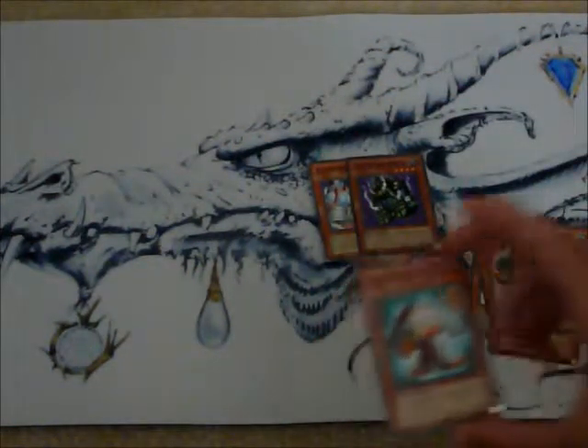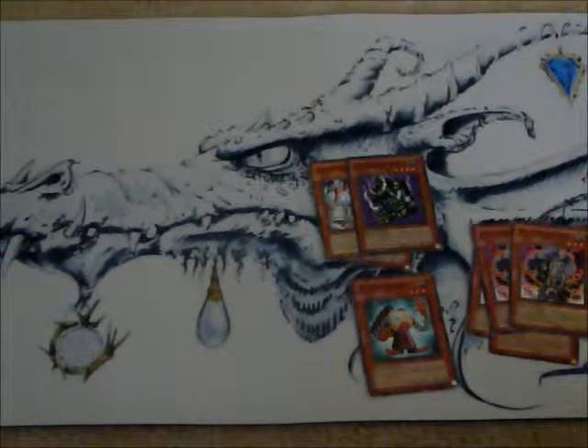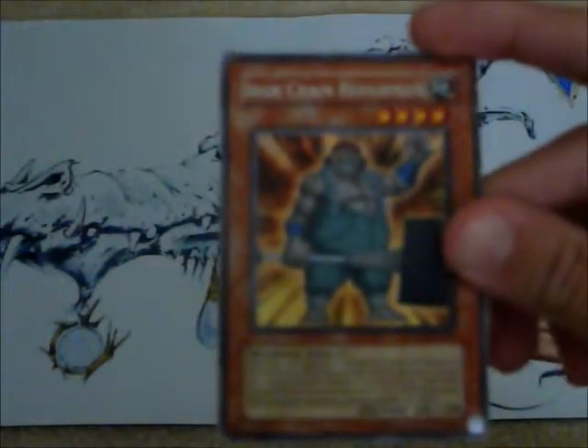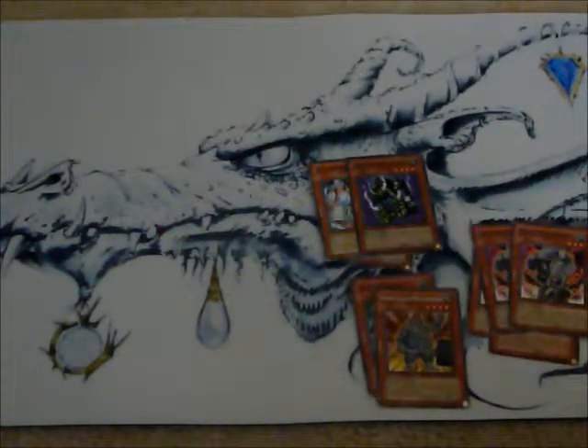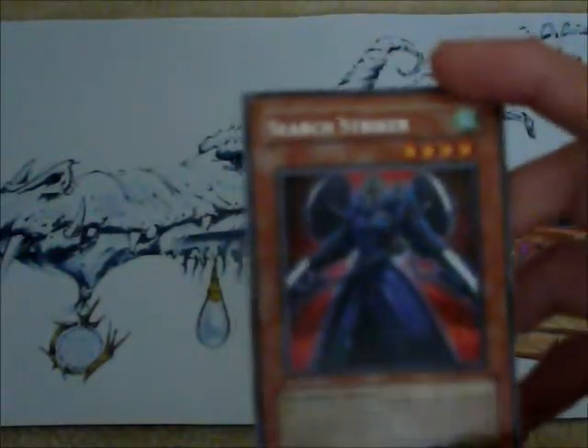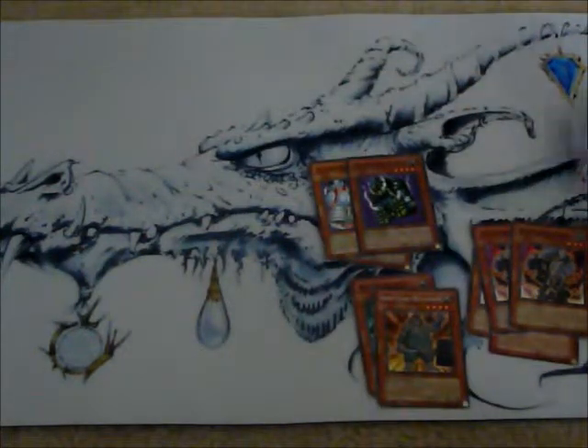You're going to need Iron Chain Coil — he's basically the tuner to bring out Iron Chain Dragon. You can use his effect, which allows Iron Chain monsters to gain some attack and defense. Iron Chain Repairman can bring Iron Chain monsters back from the graveyard once per turn, but then he cannot attack. Search Striker is really good for this deck because if your opponent is only playing defense monsters, he can attack a defense position monster and immediately destroy it — no effect applied.